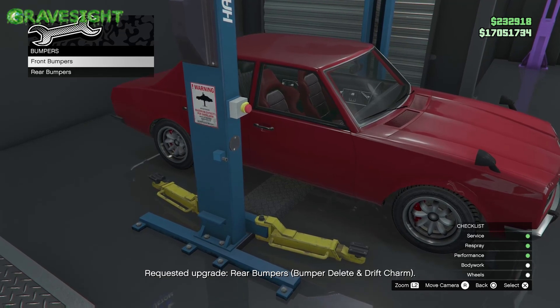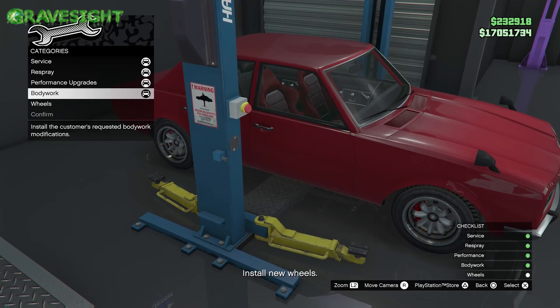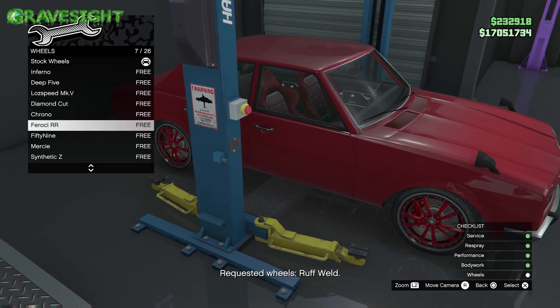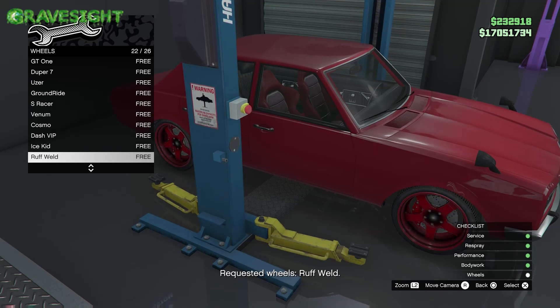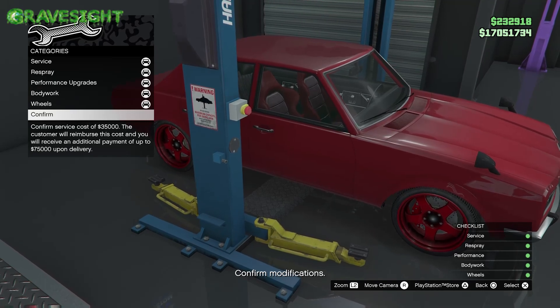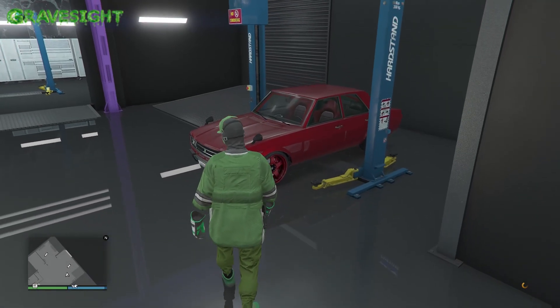I'm going to put exactly what the person wants on the vehicle. I have done this before without putting all the things on and still ended up with a happy customer, but I don't know why. So if you want the bonus, just go the safe route and put all of the customizations the person wants. When we get to the sell, we're going to confirm right here.